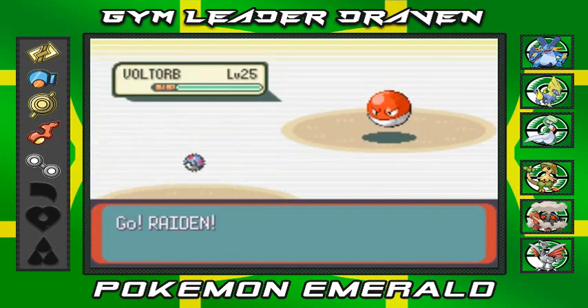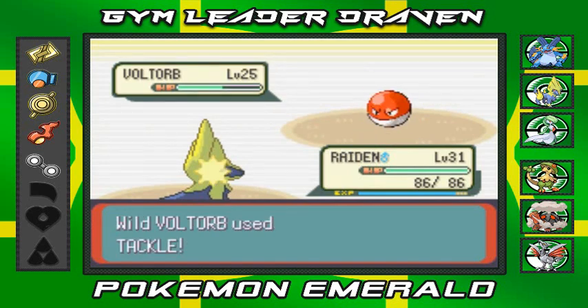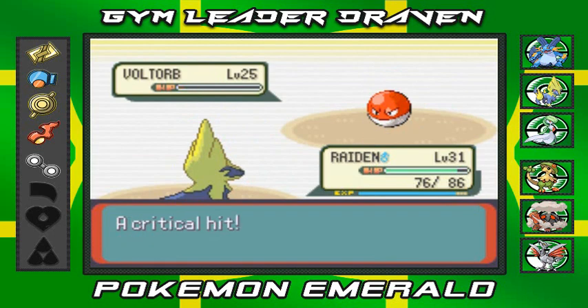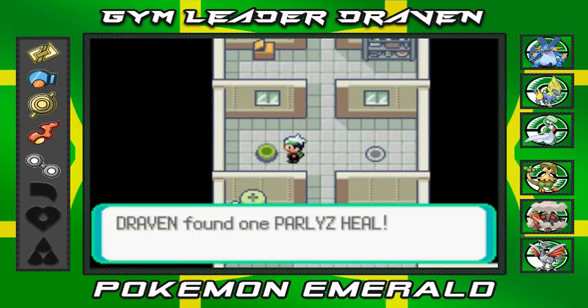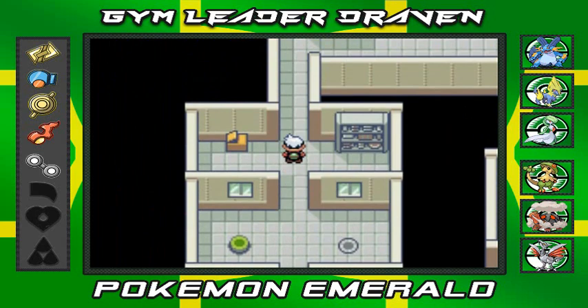I'd really like to see a Mega Evolution for Voltorb — or rather Electrode — maybe as a Great Ball, Ultra Ball, or even a Master Ball design, since it already looks like a Pokéball. Anyway, we defeated another Voltorb, it disappears, and we grab a Paralysis Heal — much needed.